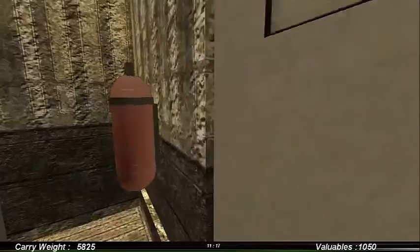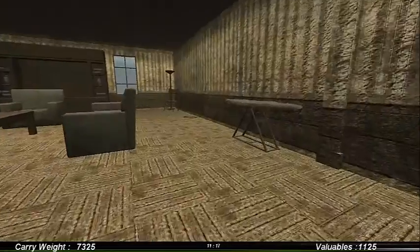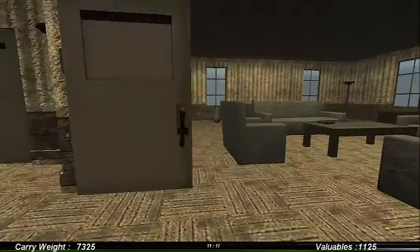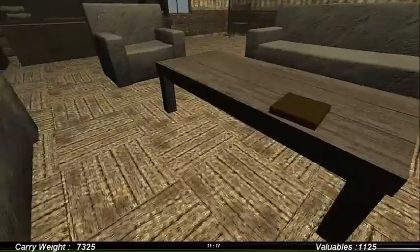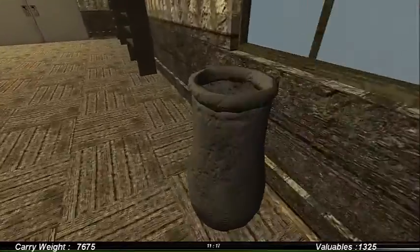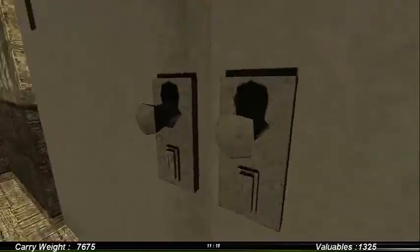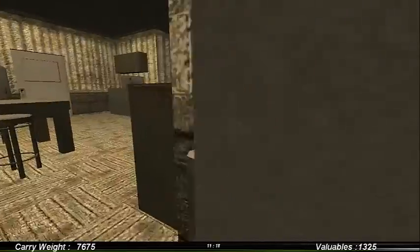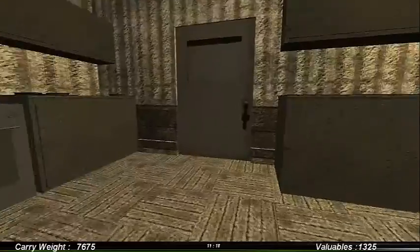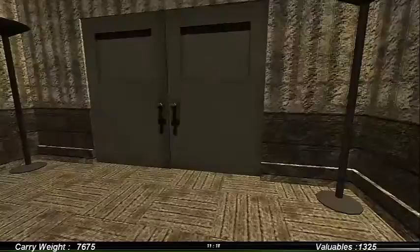I should check this door then. No — it's a fire extinguisher. Not hydrant, a freaking fire extinguisher. The guy's just standing there — it's just a job. I'm just gonna take that. I guess these doors are locked from the inside.